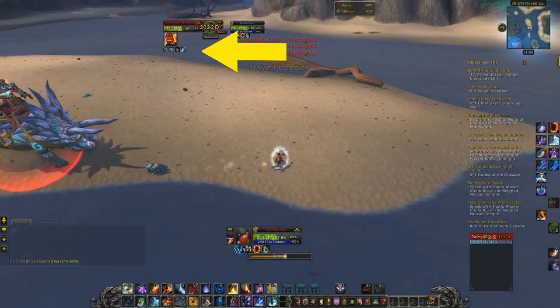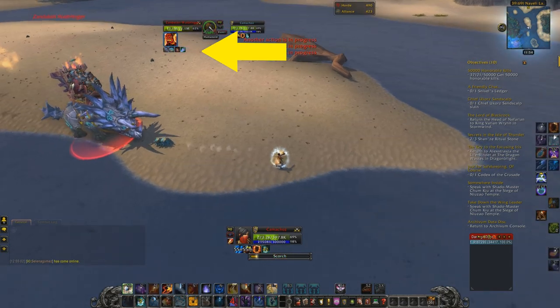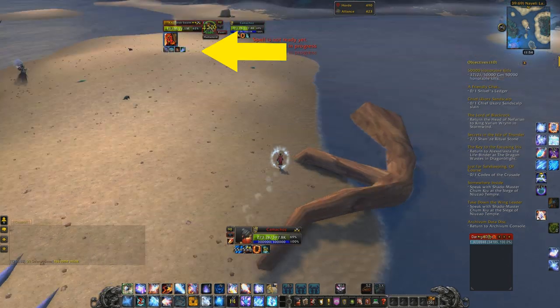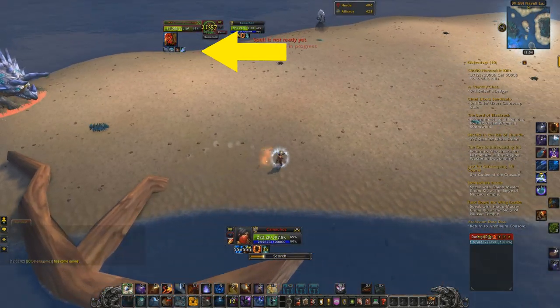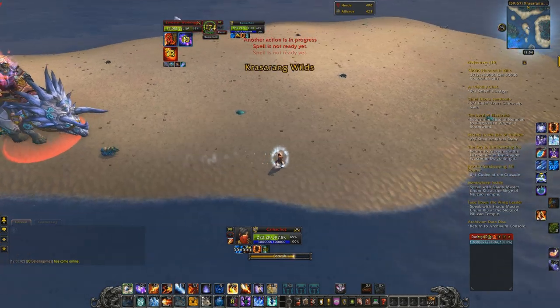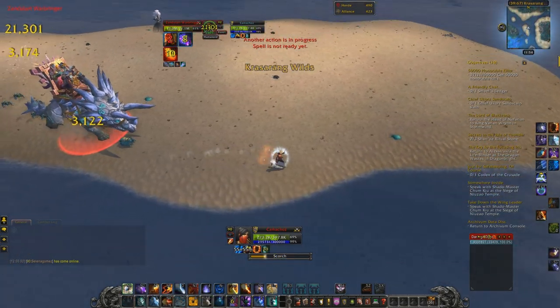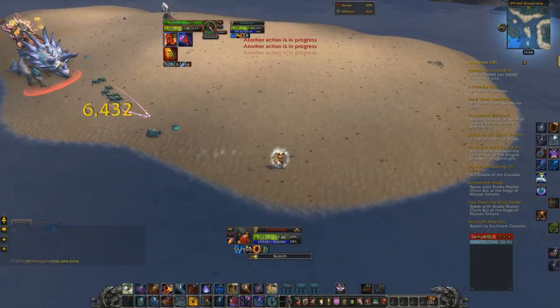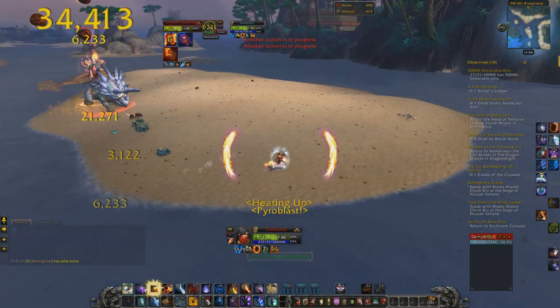The exception is Horrific Visage — it'll show as Tribal Mask on the Zandalari Warbringer. If one of them has that, I usually don't even bother trying to solo it, because it's a seven to eight second fear that you can't interrupt and it gives the warbringer a lot of time to gain on you, hit you, and usually end up killing you during the long fight.